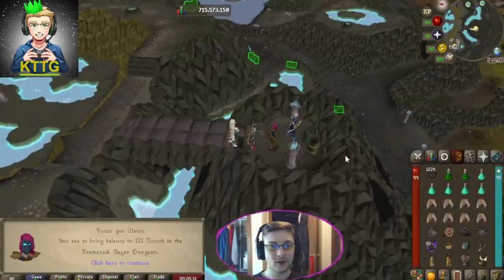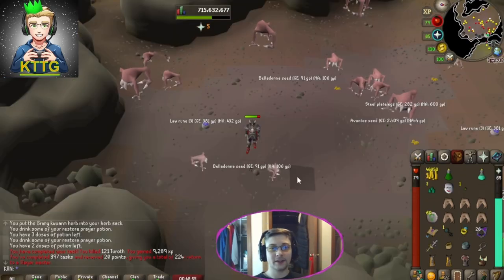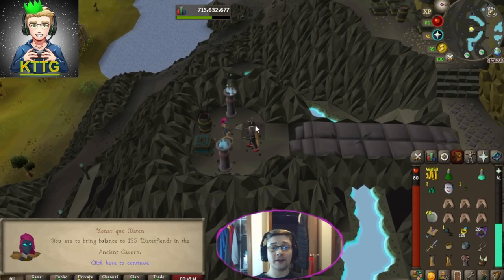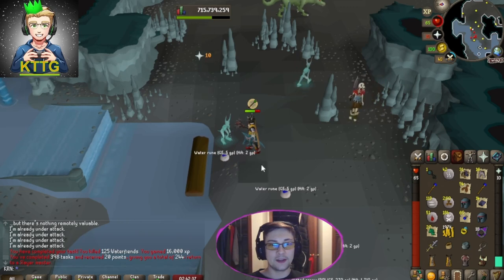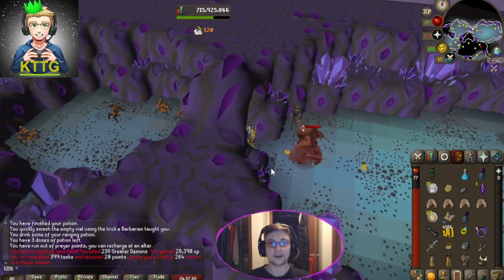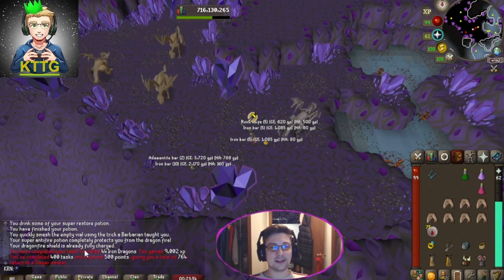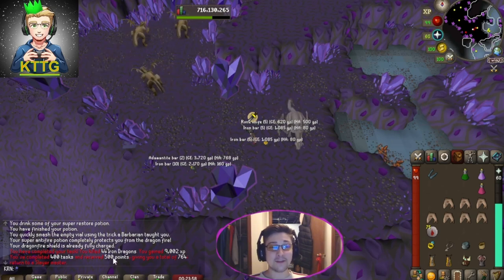Our next Slayer task: 121 Turoth in the Fremennik Slayer Dungeon. Task complete, back to Konar. 125 Water Fiends - another task complete. Back to Konar. 238 Greater Demons - another task down. Back to Konar. There's another task complete, and that's task 400, which gives us 500 points.